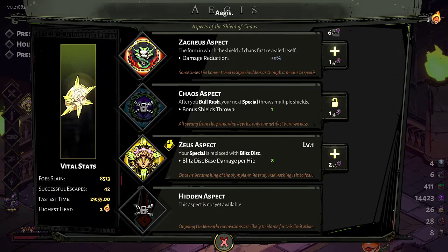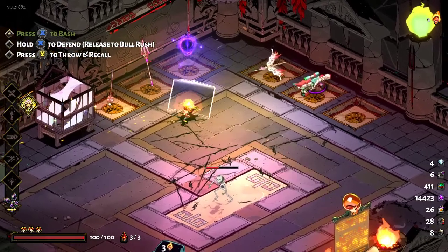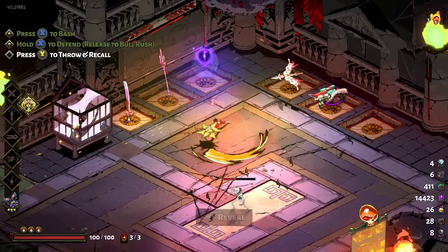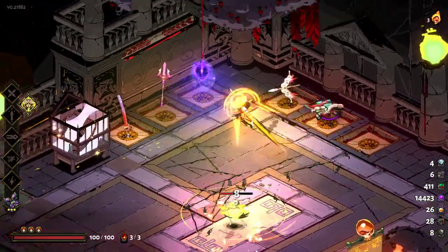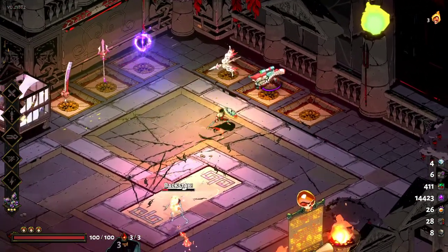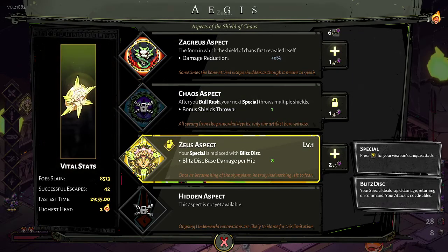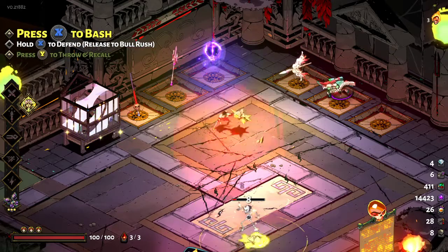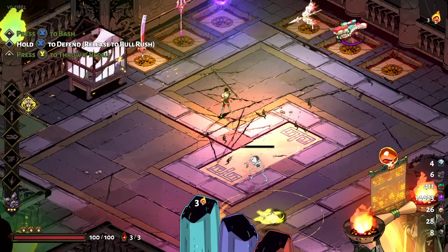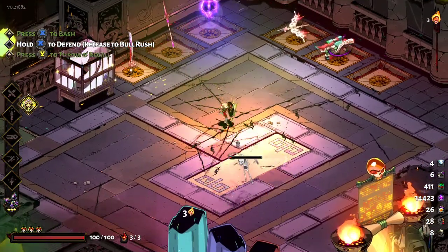Next, we move on to the shield. I believe the shield has the worst aspects by far. You don't need damage reduction because if you're playing shield, you're going to block your enemies anyways, so that doesn't matter. As for throwing a special after you bull rush — the problem is after you bull rush and then throw your special, you can't attack. Oh, they made it faster. But this relies on the special being very fast. The reason I like Zeus's aspect is because you throw it out, you can keep attacking and it just continues to do damage. It's not great, but it's also not bad either. You just throw it out, forget it, and it comes back after a while. You can also just recall it.